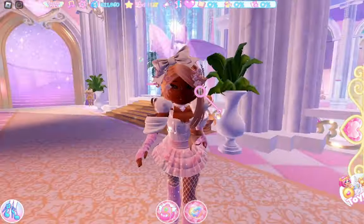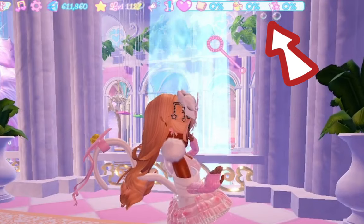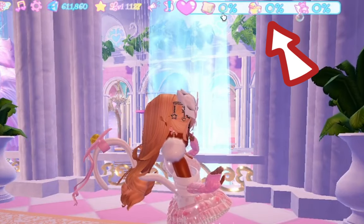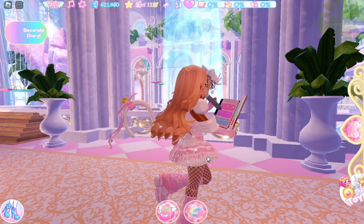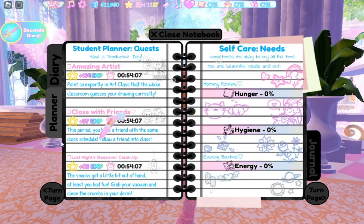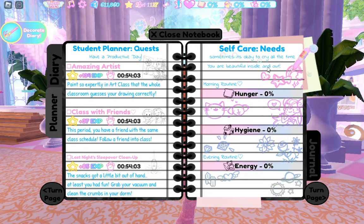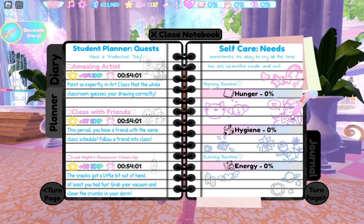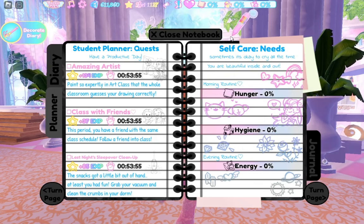The first step to my farming routine is to fill up all of my moods that are located at the top of your screen. Or if you press this little note with the exclamation point, it'll take you here and you just go back one page and it'll show you all your self-care needs. You have three moods to fill: hunger, hygiene, and energy — all in different locations.